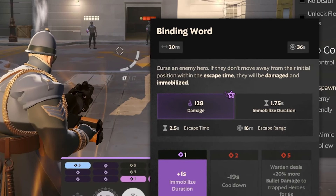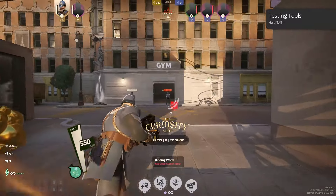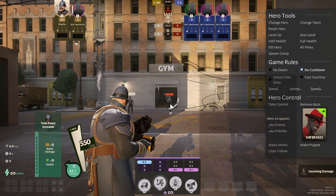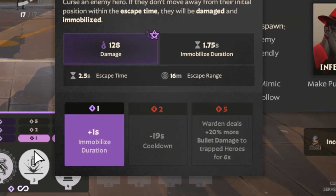Binding Ward is Warden's third ability. Curse an enemy hero — if they don't move away from their initial position within the escape time, they will be damaged and immobilized. As you can see, when you use it on someone, an area visually forms around them, and if they don't escape that area in time they get caged. It does damage and immobilizes enemies for a duration of 1.75 seconds by default. The first upgrade is plus one second immobilize duration, the second upgrade is minus 19 second cooldown.